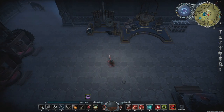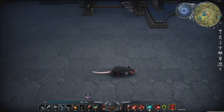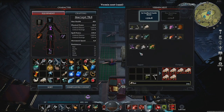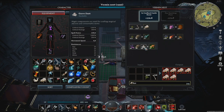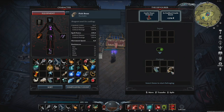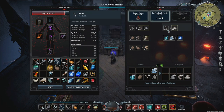Then we have the rat form. This form turns you into a small rat, making it harder for enemies to detect you so you can sneak past them. It comes from the level 13 portrait rat that you can craft yourself with the vermin nest, using Twilight Snapper, four fish bones, and eight grave dust. Twilight Snapper you can get from fishing, fish bones you get by placing fish in the devourer, and grave dust you get from bones via the grinder.